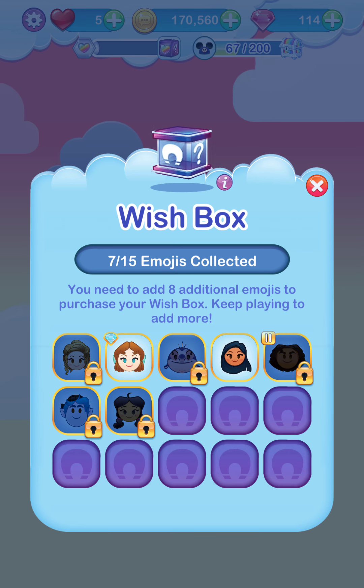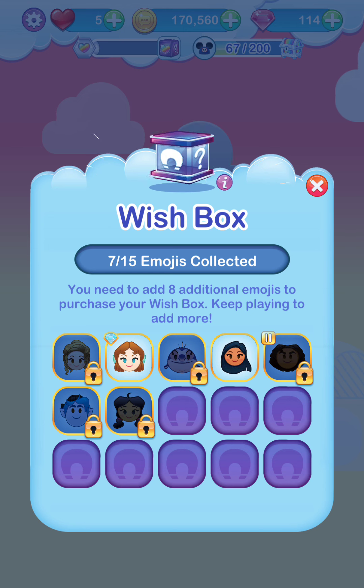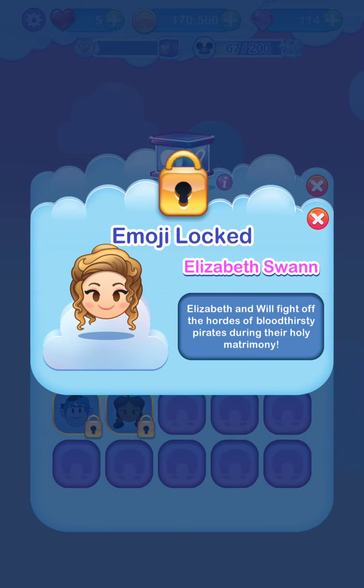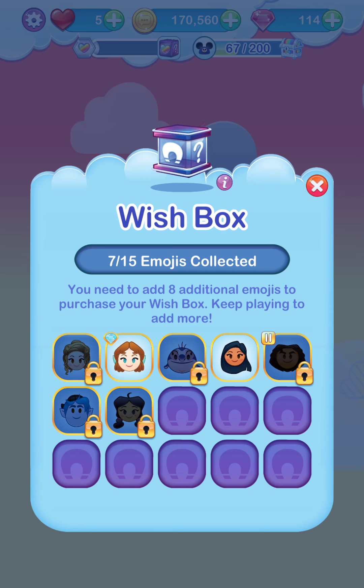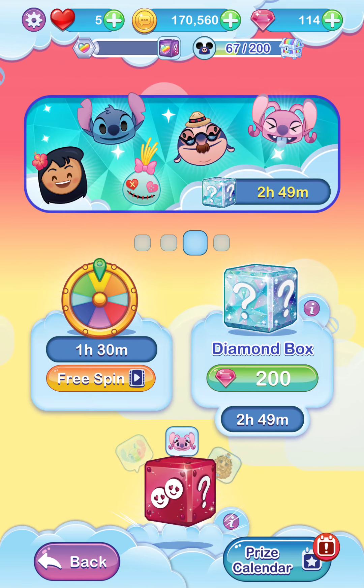Jump Up would be good for the upcoming Lilo and Stitch event. I just did the one currently, including the Rainbow Falls. I opened the Diamond box, but it was just Lilo. Love Barley, love Penny. Maui and Elizabeth — in my opinion, they were the people I wanted from that little collection.